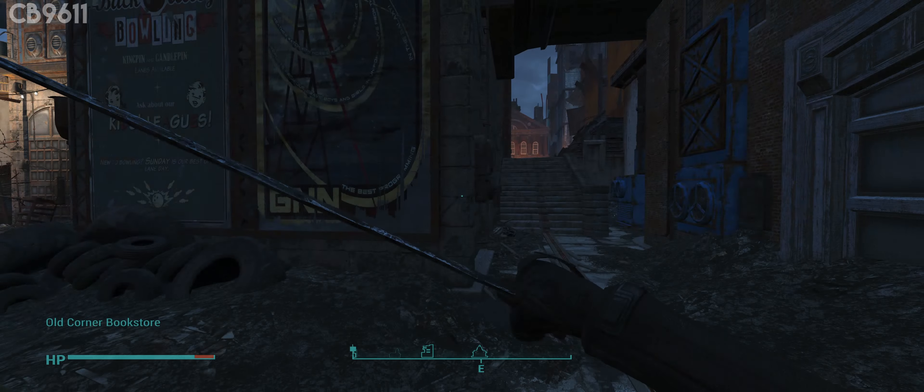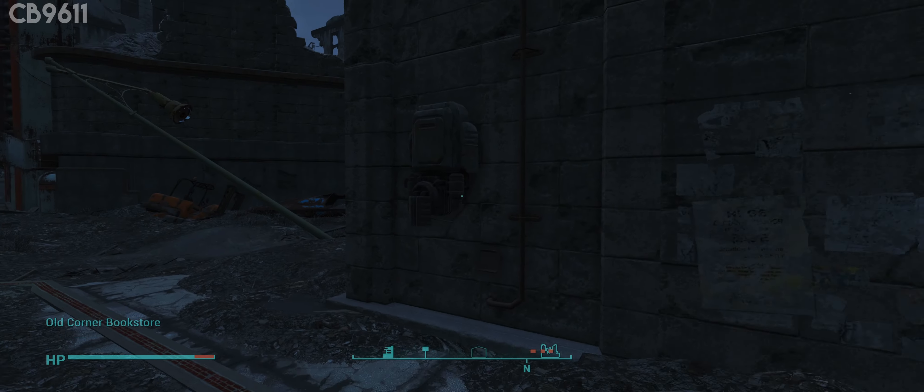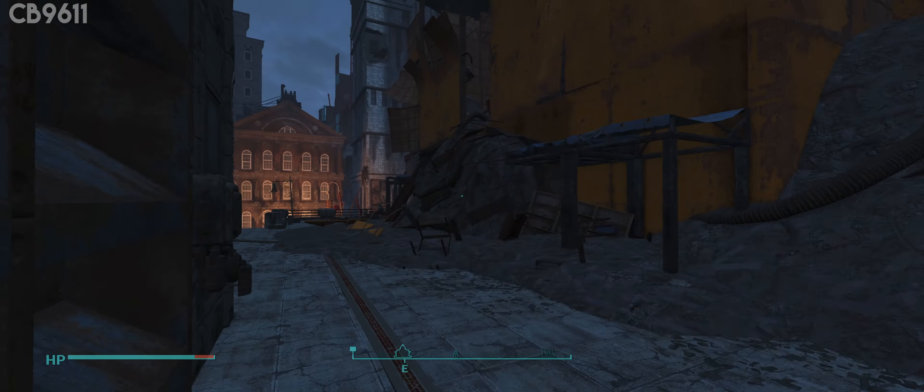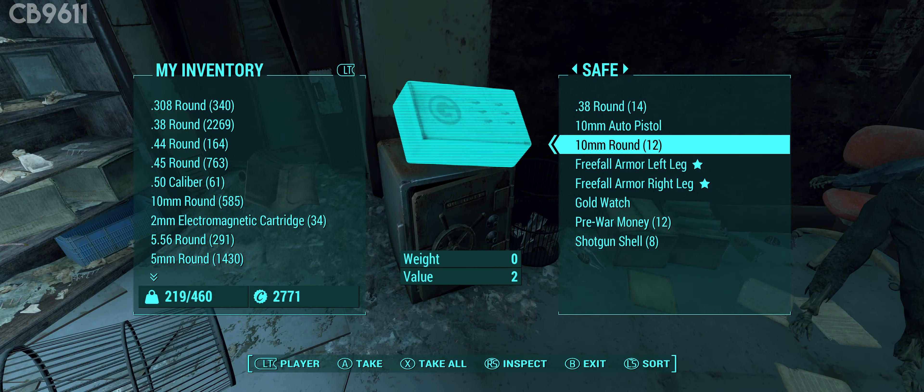Hello everyone, welcome back. In today's video, I'm going to show you guys how you can avoid all fall damage in Fallout 4. The way we're going to do this is we're actually going to go ahead and grab ourselves the freefall leg armor.